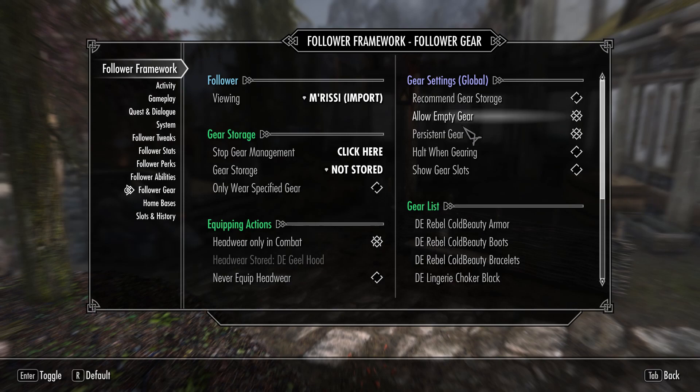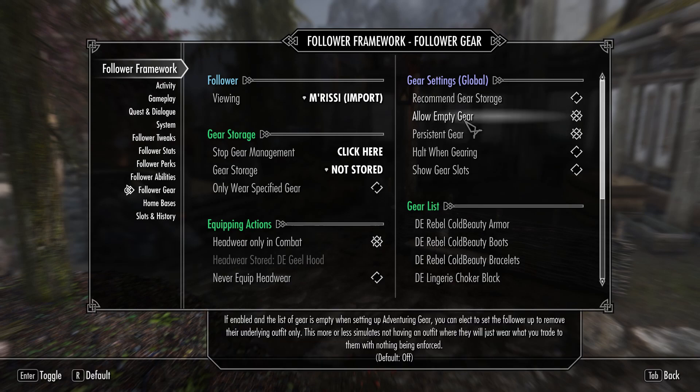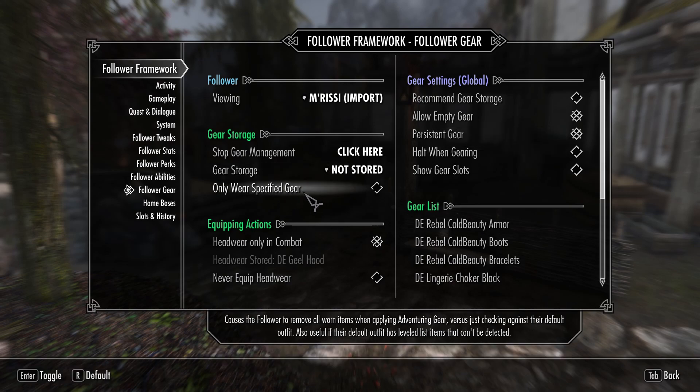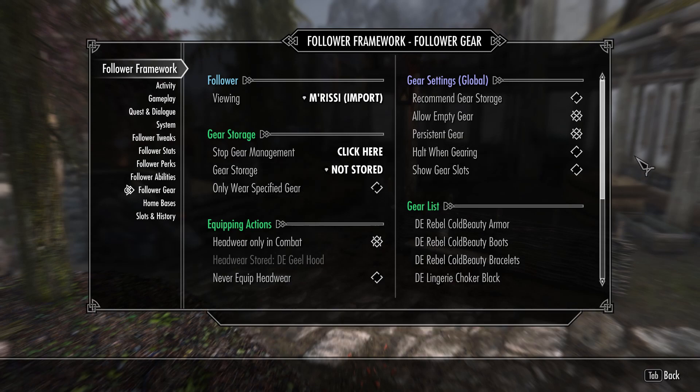My process is: first I open up the adventuring gear window, then I exit out of it and press no so that their gear resets to nothing. Then I add my gear to them, whatever I want them to wear, with this checked. And it works like a charm — up until I restart the game.